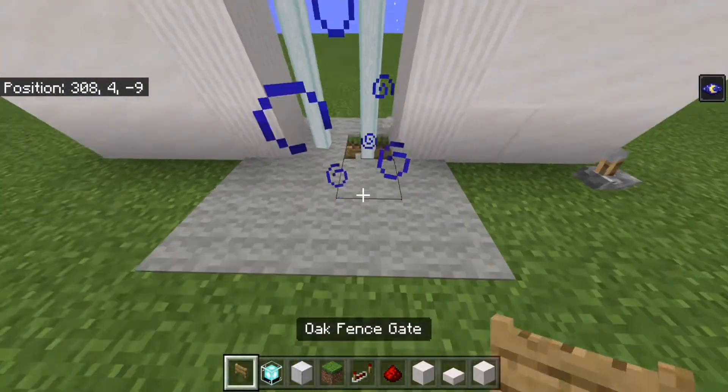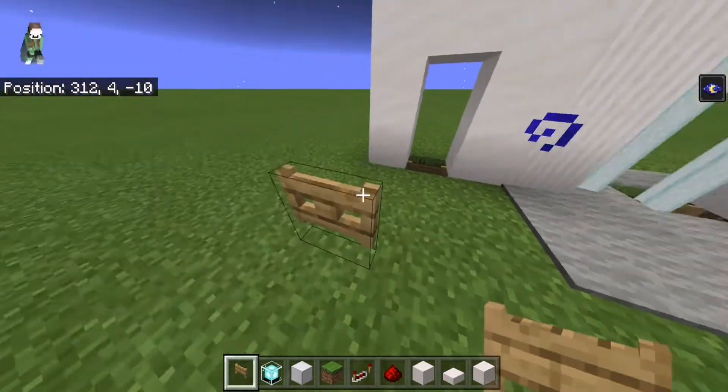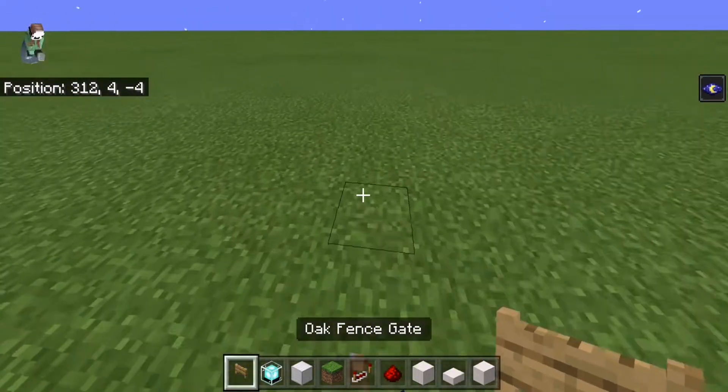If you're wondering how it works, it's because it's a two-block gap with fences there, and since you can't jump over fences, you can't get through it. So if you open it, you can.